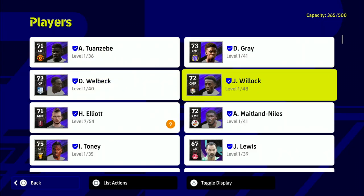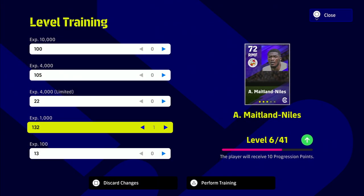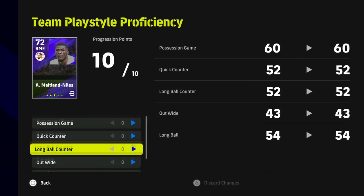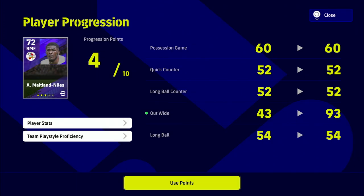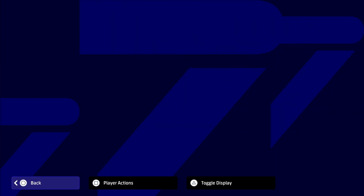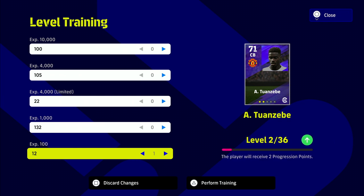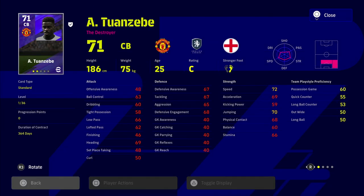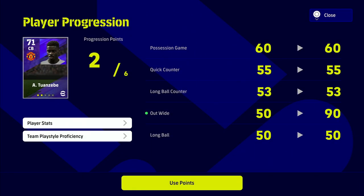Don't train up player stats if you're trying to stay underneath the squad rating limit. Just train up their team play style proficiency. We're pumping in four to five players to bring up their 'Out Wide' proficiency since that's the formation we're playing - but you can choose Quick Counter, Long Ball, Long Ball Counter, or Possession. If you bring team play style proficiency up over 94 or 95, you'll get a boost to their overall stats that will not count towards the overall rating.